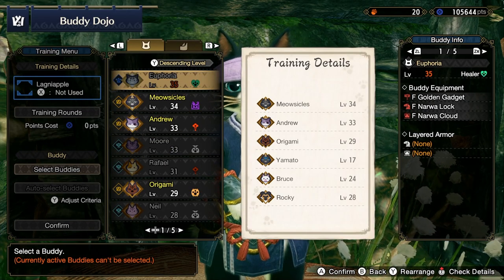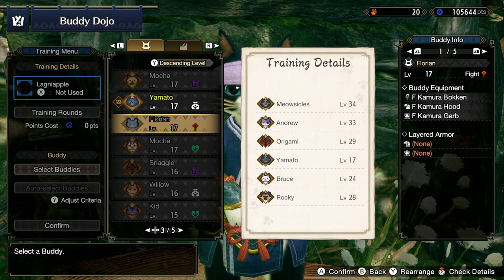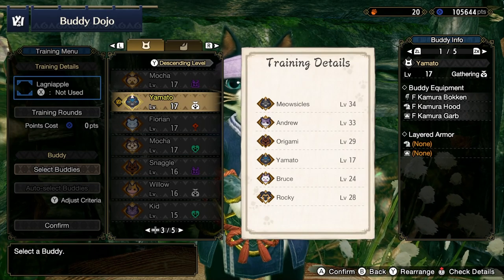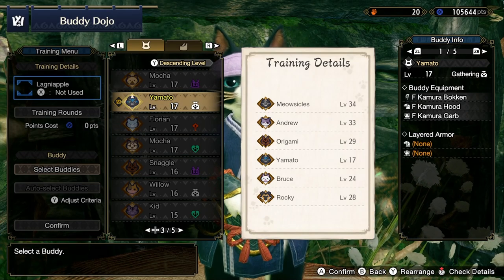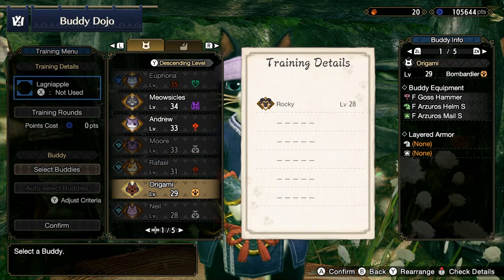And if I go to my Pelicos by pressing R, you can see Musicals, Andrew, Origami, Bruce and Yamato are all in training. And if I wanted to take them out, the same applies — I just press A and you can see it takes them out one by one. And I can literally put whoever I want in there.